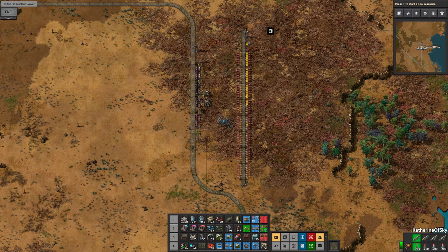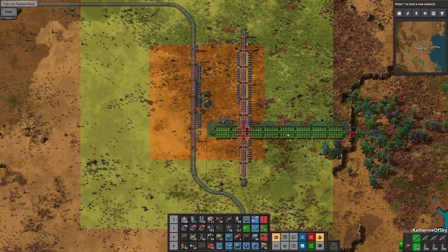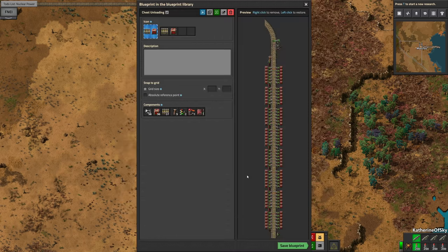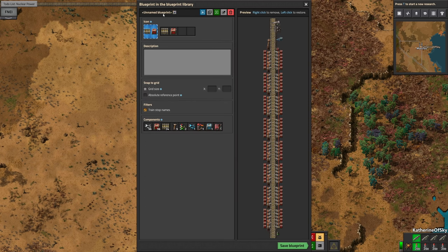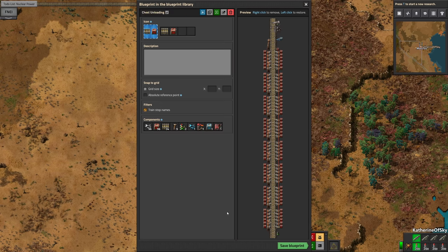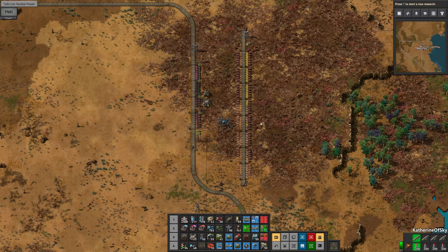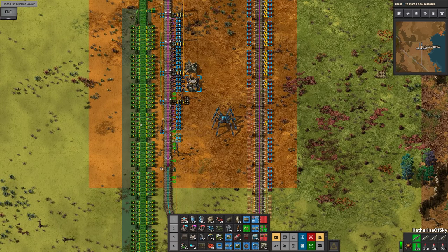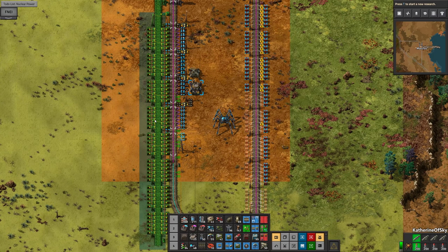Let's copy this. I want to put it in my blueprint library as — oh yeah, that was from the previous version of this episode, whoops — and we'll just call it 'chest unloading.' Save blueprint, there we go. Control-V, and we will put down multiple of these, however many we need. Notice that these things slot right into where those power poles are — that's very, very handy.